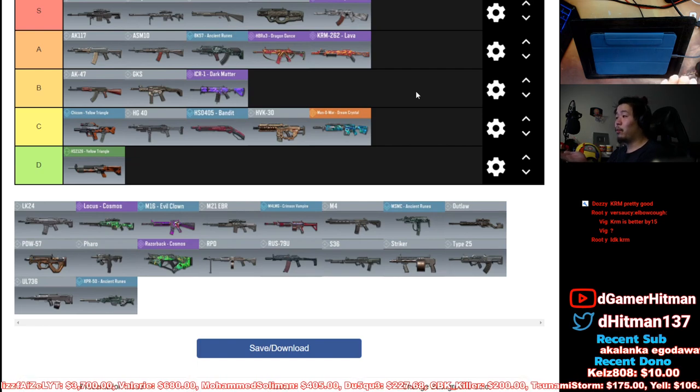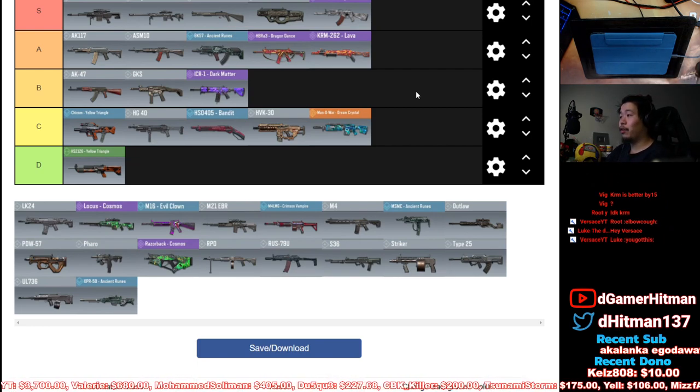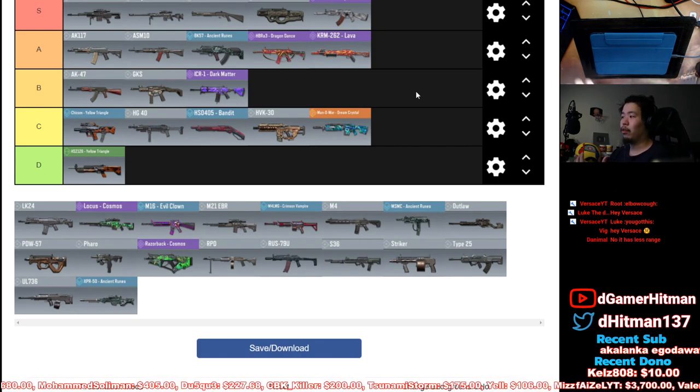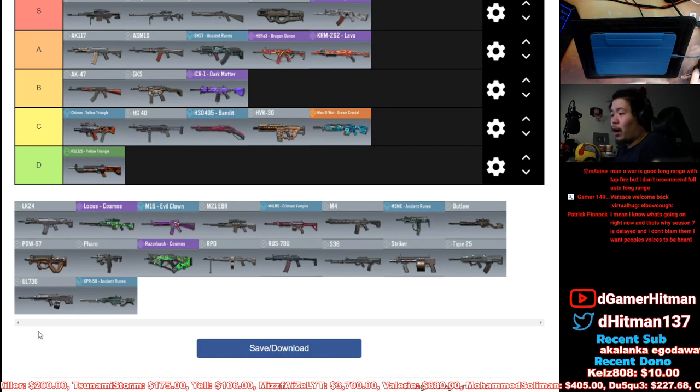The BY15 has a tighter spread, which means if you're more accurate you're gonna kill more people compared to the KRM. But the KRM will most likely kill within close-range fights, so that's why I'm gonna put it in A tier. Some people might put it in S tier, but I can't put a gun in S tier if not everyone has it.